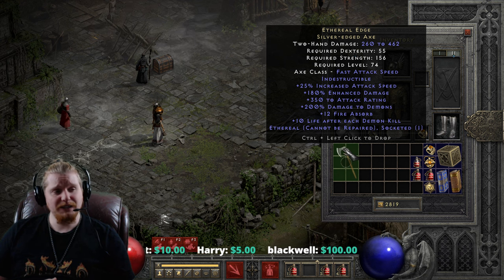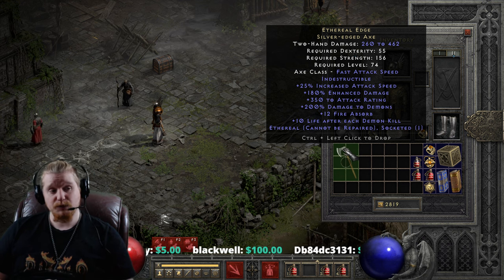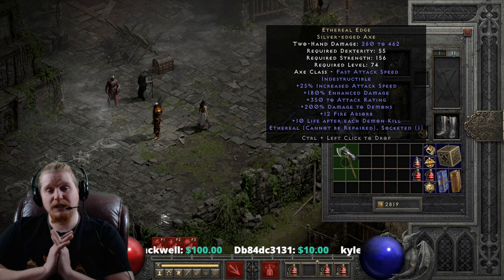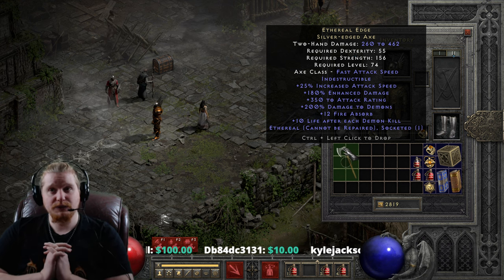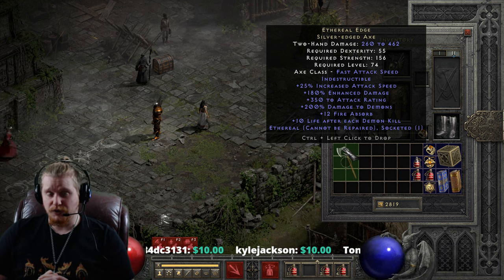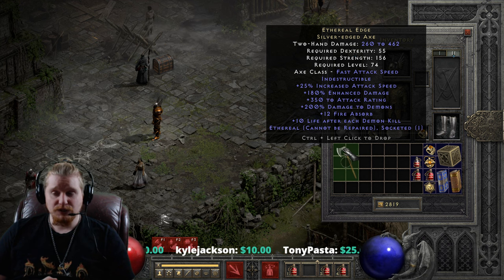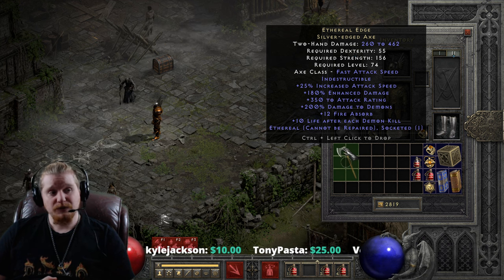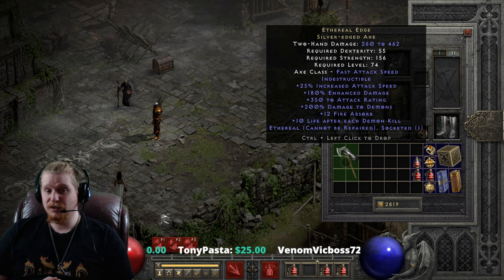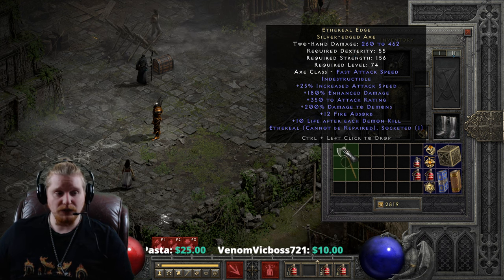We also have 12 Fire Absorb on this, which varies from 10 to 12 — flat, not percent. So if you have a fire attack come in doing, say, 100 damage, it will take 12 off of that and then heal you for 12 also — very nice. We also have 10 to life after each demon kill, so it seems very specifically focused around demons. It varies from 5 to 10, not a huge amount of life, but it's nice to have.